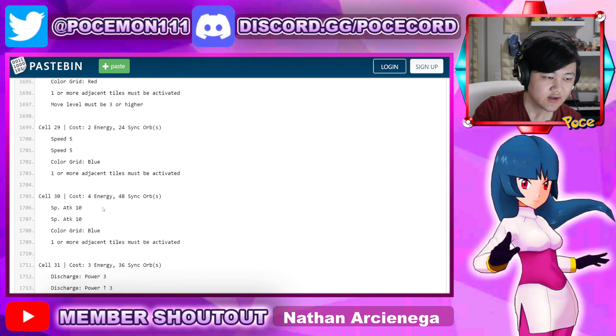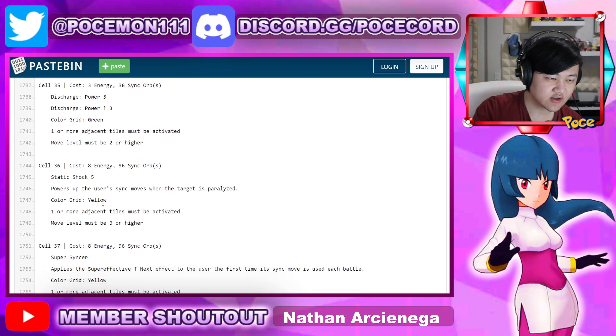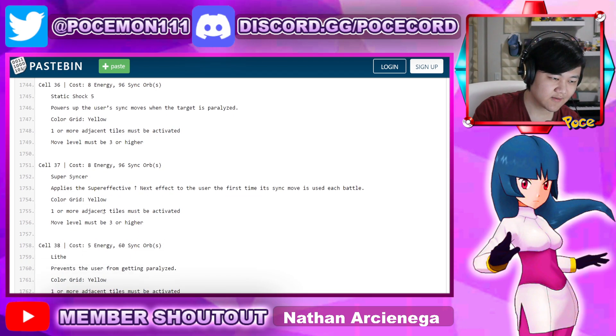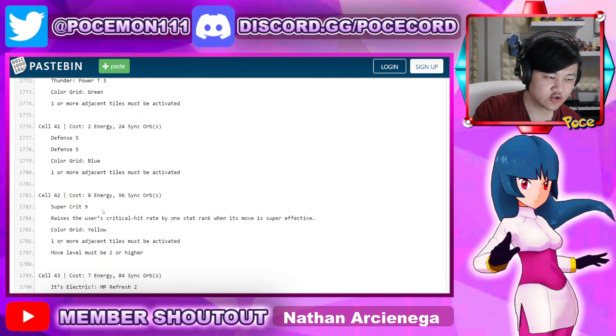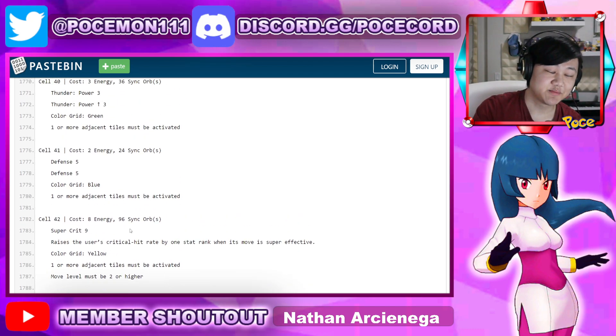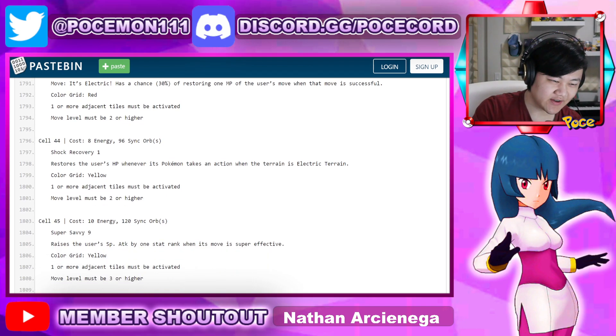Super Countdown, Static Shock 3, MP Refresher, X Special Attack, Discharge Static Shock 5, Super Sinker. Lith prevents paralysis. Thunder Super Crit 9 — okay, okay. That could be very good specifically for battles against stages weak to Electric. MP Refresh on Electric, Shock Recovery. Are we not getting Inertia? Super Savvy 9. Rejuice Special Attack by one on super effective.